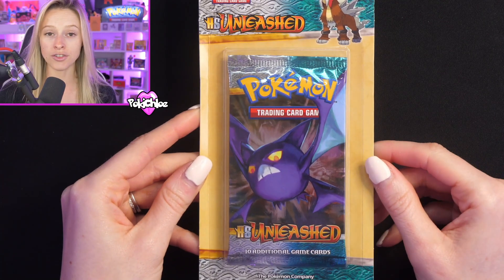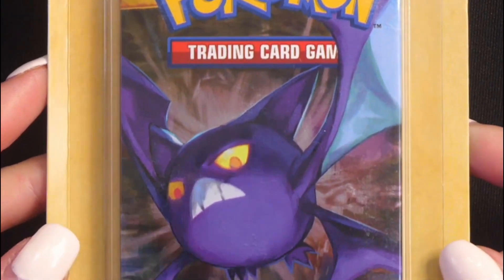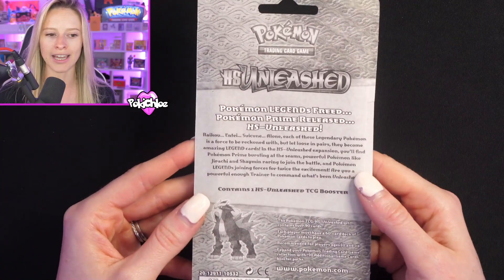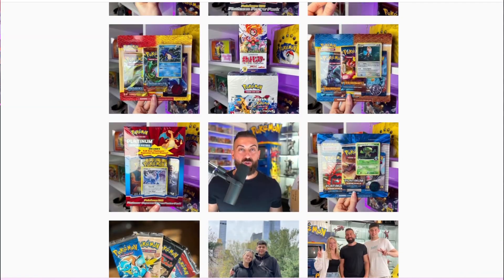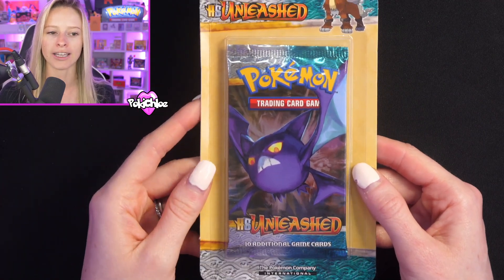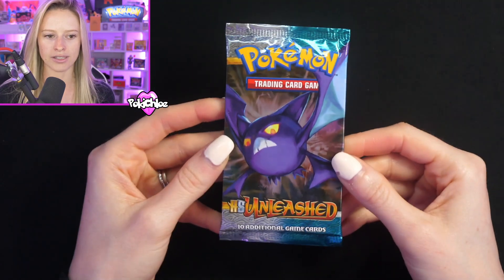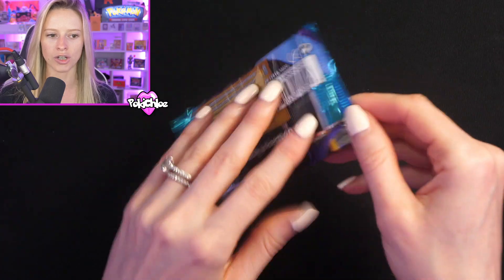Moving on to our $100 booster pack, we are going for this HeartGold SoulSilver Unleashed pack — this is the single blister variant. If you've been watching me a while or follow me on Instagram, you'll know I have a bit of a blister collection. I love blisters — single blisters, triple blisters, all the blisters. This is picked out from my personal collection. We're going for the Crobat artwork, so let's crack into this and see what we get.